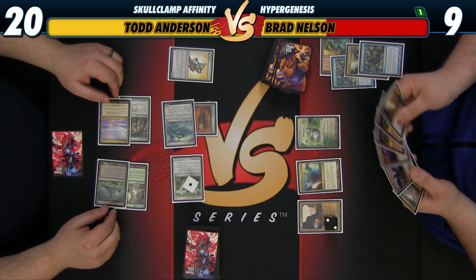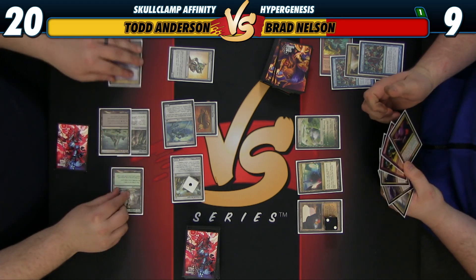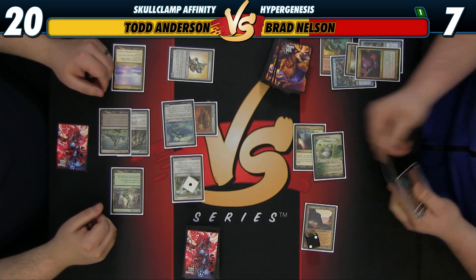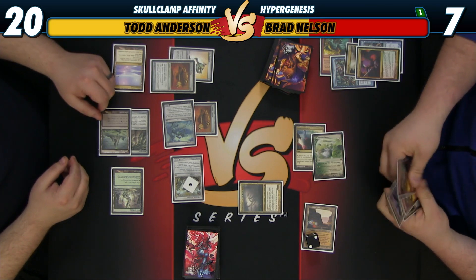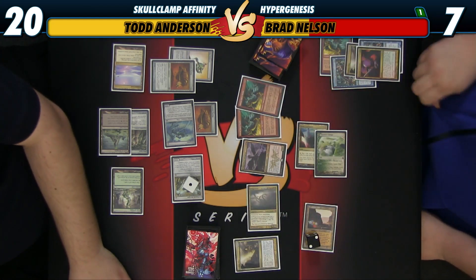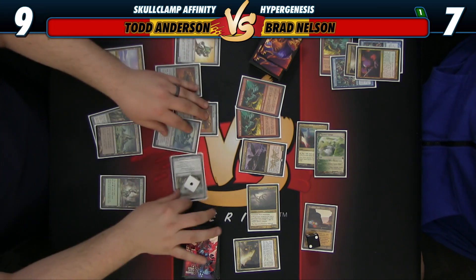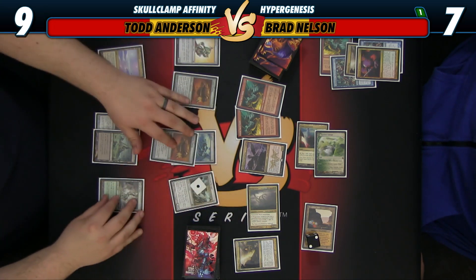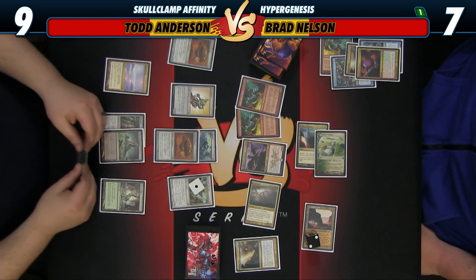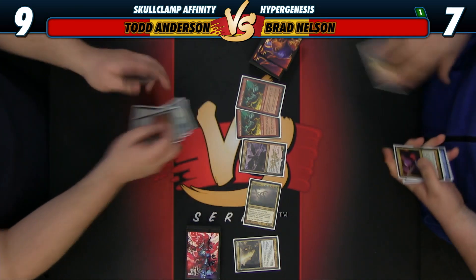I think I'm actually just supposed to... I'm probably not supposed to just say go. I'll go to seven and play. I have to play if I saw it. Eleven. Go. Eleven. Oh, because... what does this do? It has exalted? Yeah. Alright, I'm at nine. Go. Oh, you have three blockers too. And... wait, is it protection from everything? It literally says protection from everything. Dead, I guess. Brad just blocks with three guys. I only have three guys so I'm just dead to that.